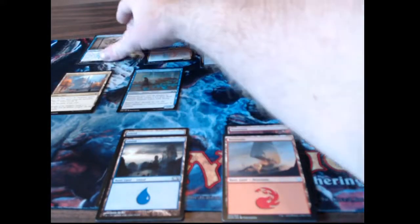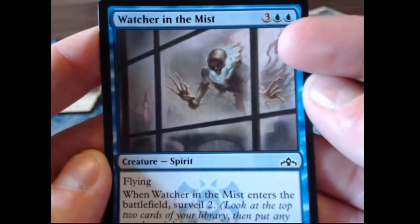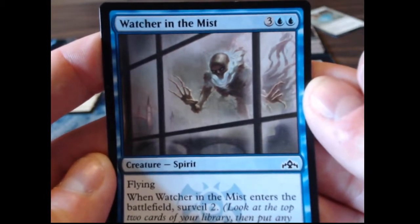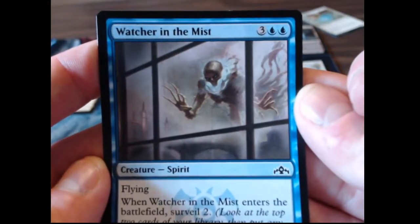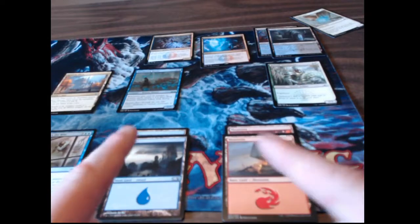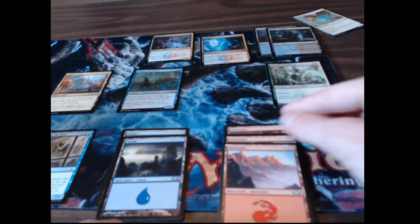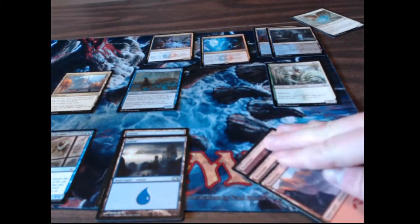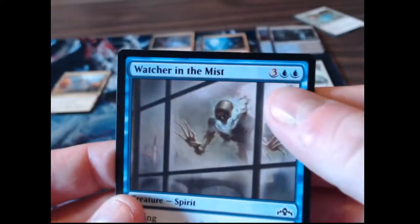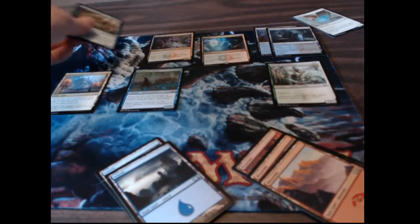Let's get into a little higher mana cost here. The Watcher in the Mist has two island symbols and then a three, so the converted mana cost will be five. Of that five, two of them have to be islands and the other three could be anything. So if we wanted to play our Watcher in the Mist — this is four mana total — we'd need at least another mountain. With three mountains and two islands that satisfies the three and the two, and then we could play the Watcher in the Mist. Converted mana cost: five.